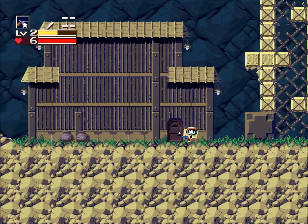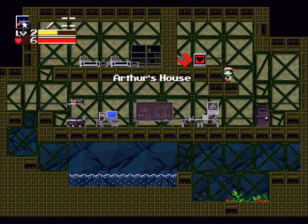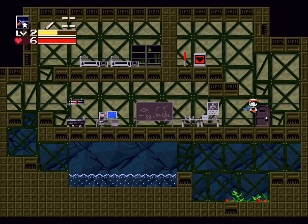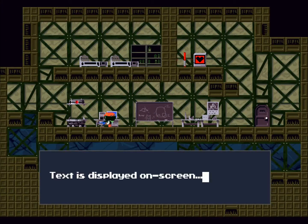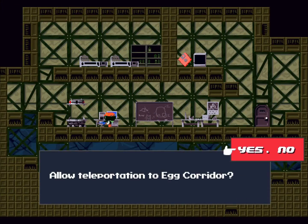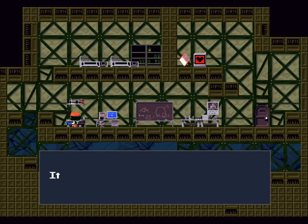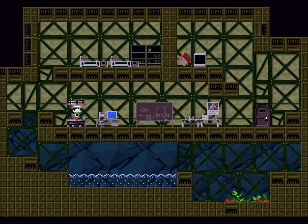Now I'm going to go into Arthur's house and save it real quick. Kazuma's been talking to Sue, supposedly, through this computer. And then we've opened the teleporter to the next area, which can be considered the first level of the game. This is the Egg Corridor.